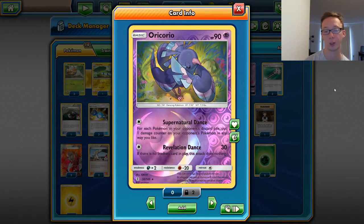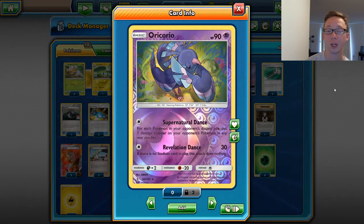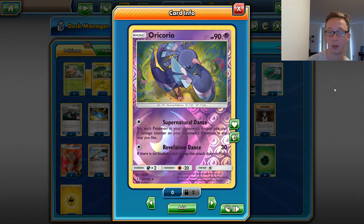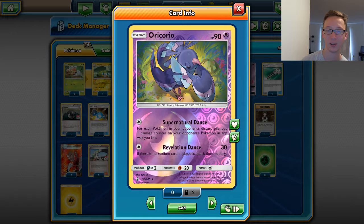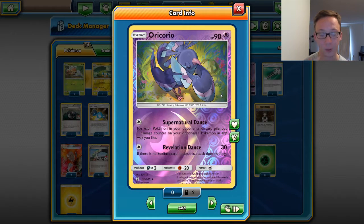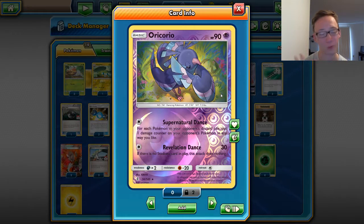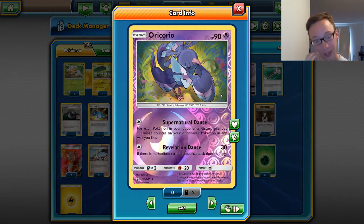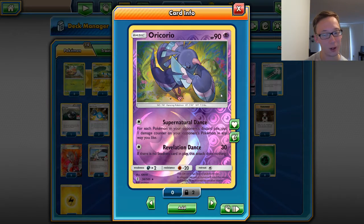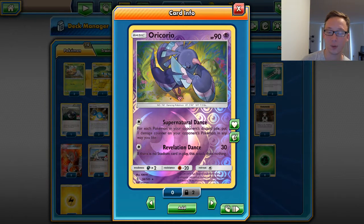Up next we have Oricorio — the good one — which is the one with Supernatural Dance. For each Pokemon in your opponent's discard pile, put 1 damage counter on your opponent's Pokemon any way you like. It's like Espeon GX attack, but you can distribute it any way you like. A funny thing is, I was playing Sunday — I was playing Mega Gardevoir — and it was just a weird matchup, weird board state. He took out one of my Gardevoirs, and I sent up Oricorio because he had exactly 30 HP left on something. There was a stadium, so I Revelation Danced for the knockout. It was the funniest thing. But it's a very good card — you want to use it for the Supernatural Dance attack.